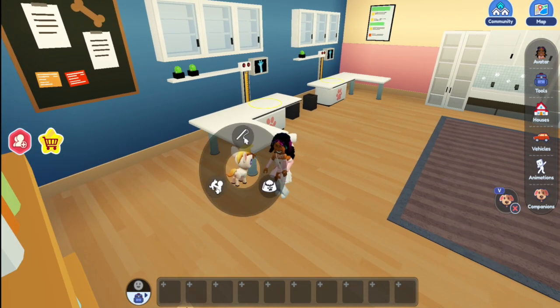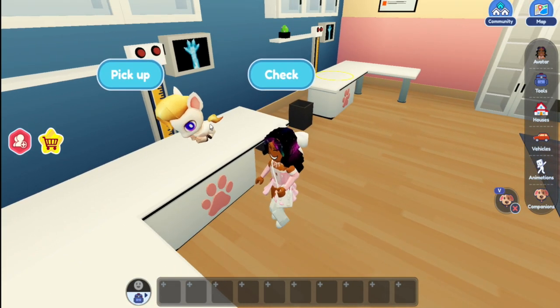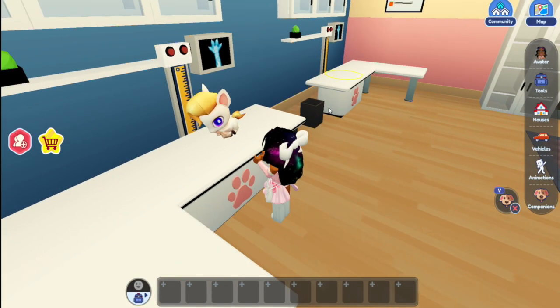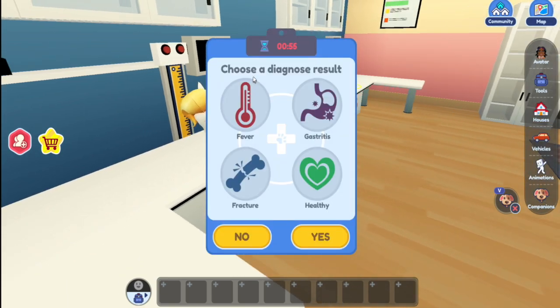She's stuck. Press E to pick your pet up. Go over here, click that, and you put your pet down on the table and you click check. Check is giving them a checkup to see what's wrong with them. Next, you choose a diagnosis.